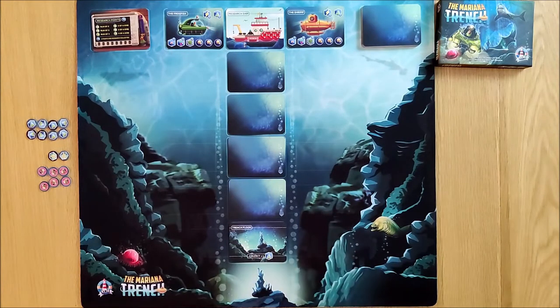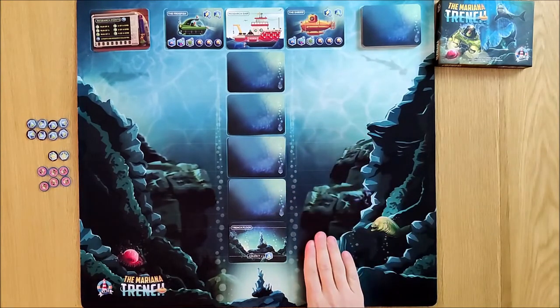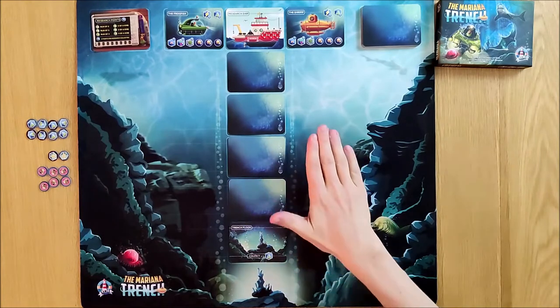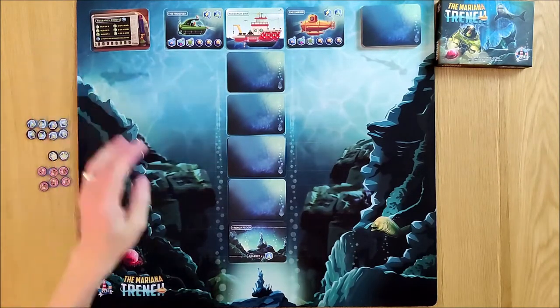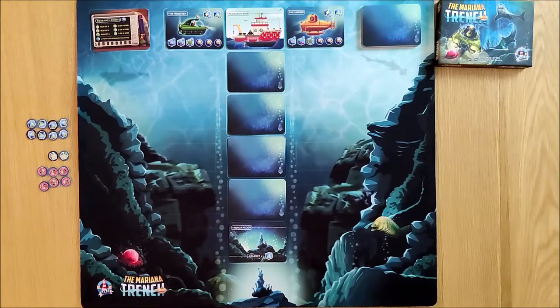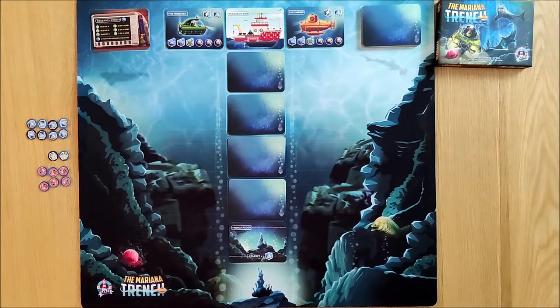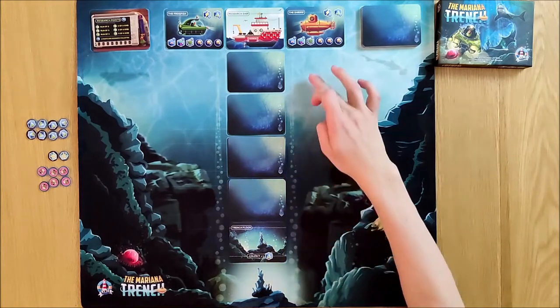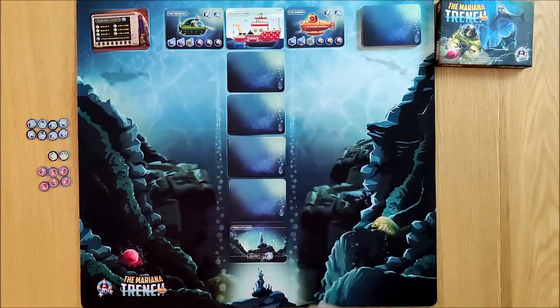Well, we are basically going to be delving down the depths of the Mariana Trench, potentially getting to the trench floor to do a bit of research. We're going to be researching different sea creatures as we go along, and we'll be scoring points based on the research that we've done and also runs of different types of sea creatures. We have our basic sub here — it can hold one small sea creature, descend 2000 fathoms which is effectively two cards, and we don't even have a sonar, but hopefully we can get some upgrades from these cards to improve our sub as we go along.